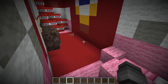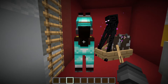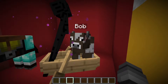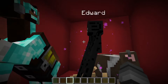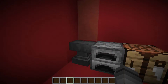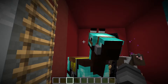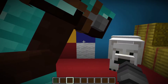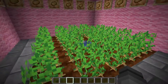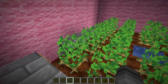The next floor has some of Technoblade's pets — we've got Carl, protect Carl at all costs. We've got Steve, Bob the cow, and Edward, alive and well, just chilling in a boat. There's hay for them to eat and a little crafting and smelting area. And now for the most important part of the house — let's see what's inside the head.